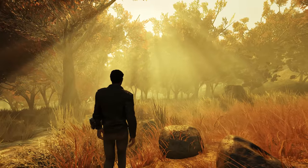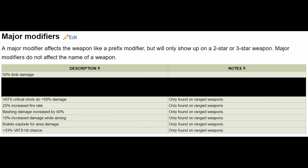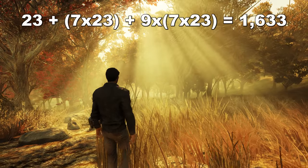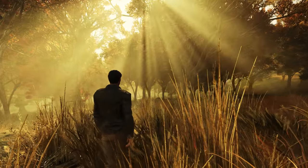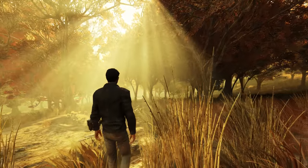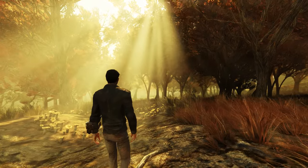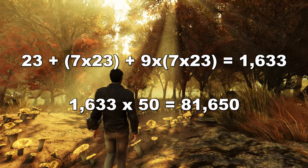Moving on to ranged weaponry: there are 23 prefix modifiers, 7 major modifiers, and 9 minor modifiers, giving us 1,633 different combinations of legendary effects that can show up on any ranged weapon. In total there are 50 ranged weapons, excluding the flare gun, which means we multiply 50 by 1,633 to get a total of 81,650 different legendary ranged weapons that can drop.